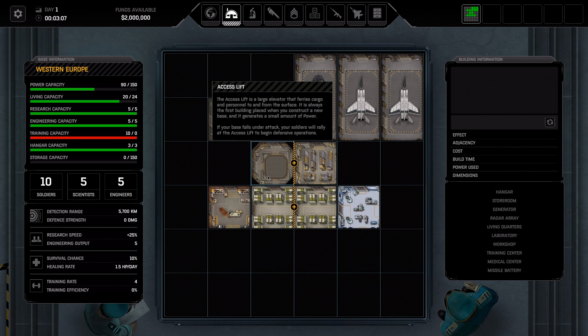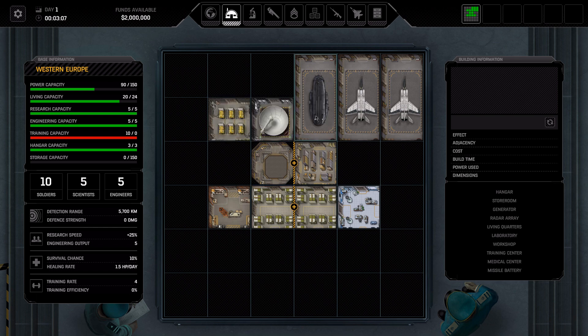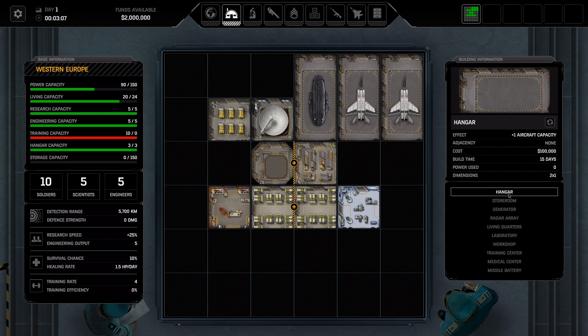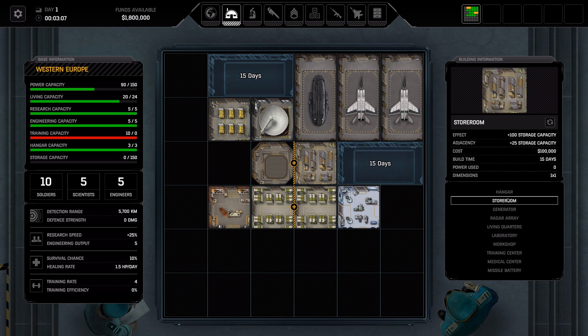If your base falls under attack, your soldiers will rally at the access lift to begin defensive operations. We've got ten soldiers, five scientists, five engineers. Training capacity ten out of zero. So let's make a couple more hangars. Oh yeah, you can rotate this stuff — that's pretty nice actually.